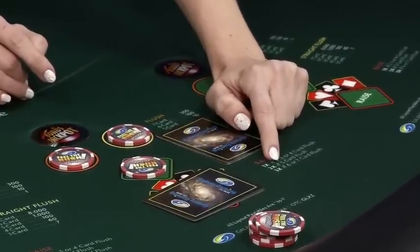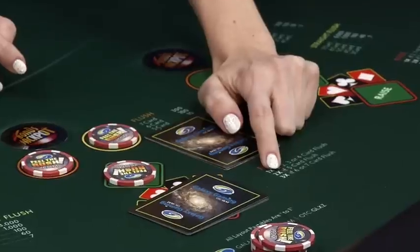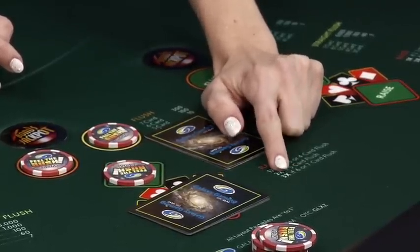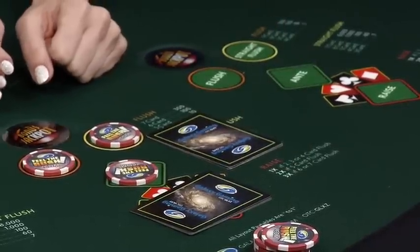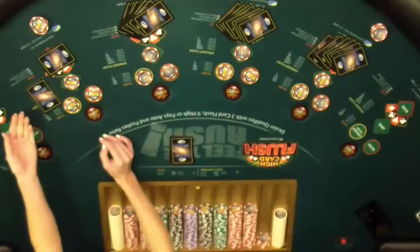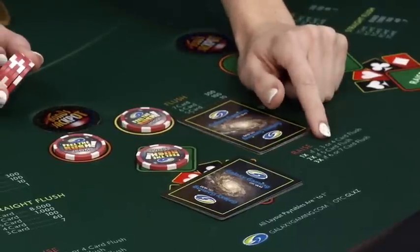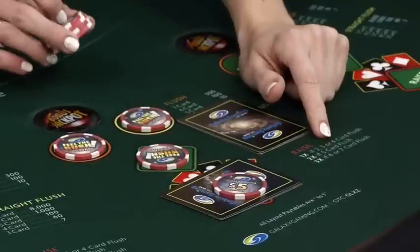If you have five cards in your flush, you are allowed to raise two times your ante. With six and seven cards, you're allowed to raise three times your ante. The more cards in your flush, the more money you're allowed to play and the stronger your hand. Here we have a four card flush, so we're going to play one time our ante.